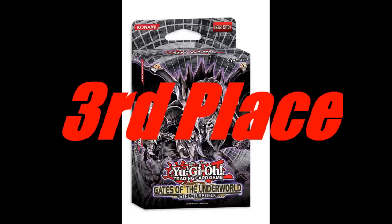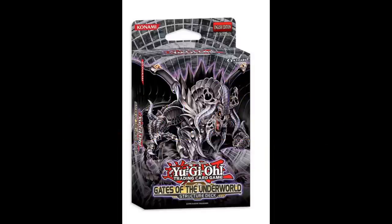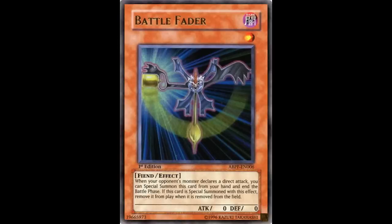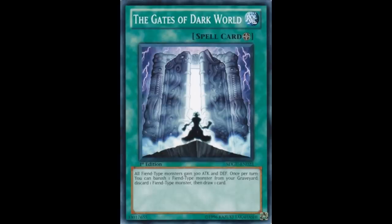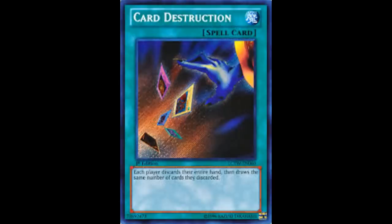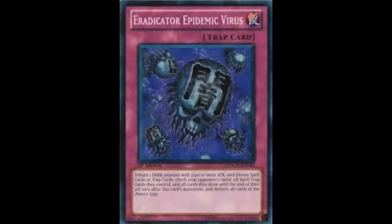Here in 3rd place we have the Gates of the Underworld structure deck. This deck comes with everything you need for a Dark World deck pretty much. It has amazing cards such as Battle Fader, Sangan, Grapha, Snoww, Allure of Darkness, The Gates of Dark World, Card Destruction, Mind Crush, Dark Bribe, and Eradicator Epidemic Virus.